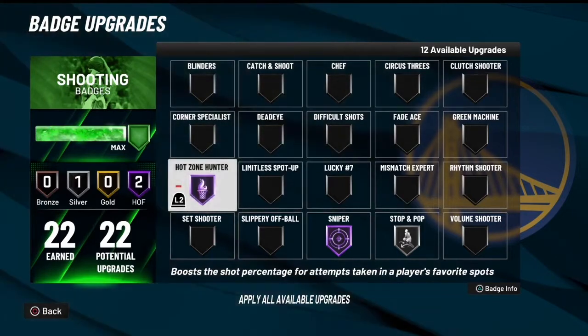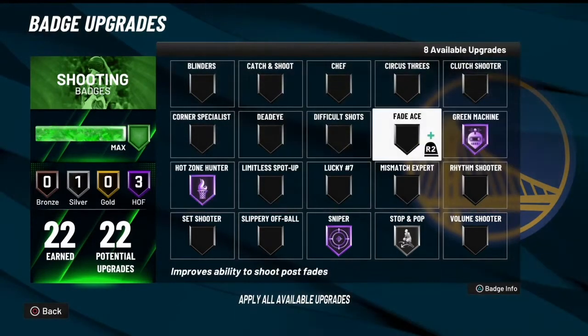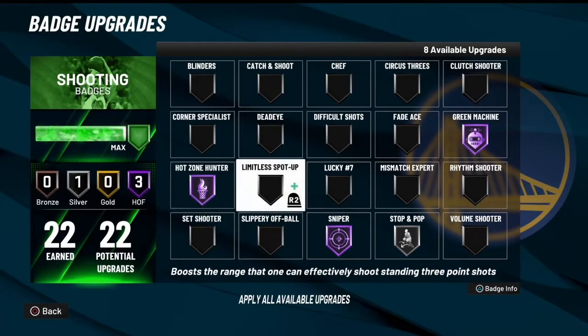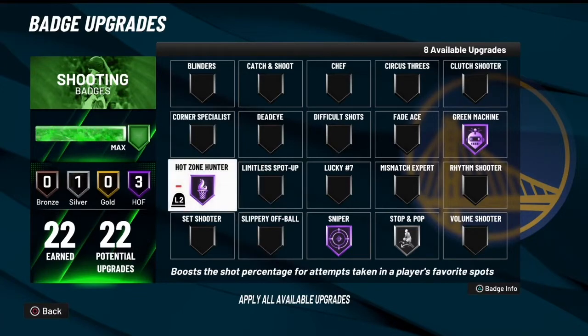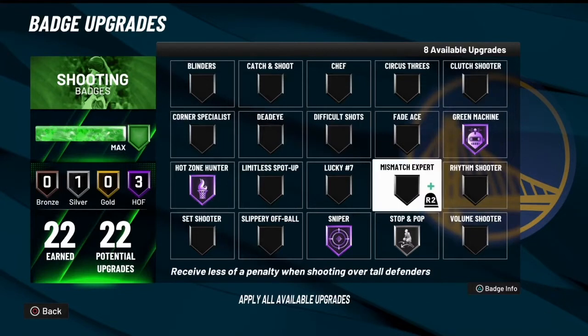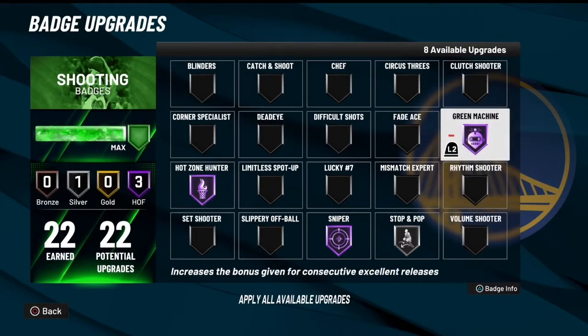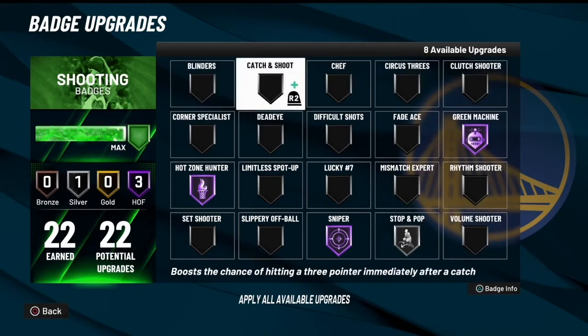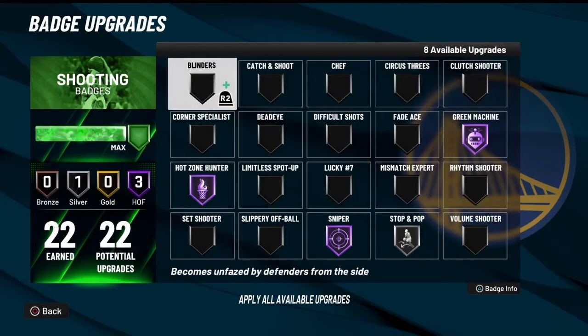I like to go with Hot Zone Hall of Fame and Green Machine Hall of Fame. Hot Zone has always been good every year. It's gonna boost up your shot if you stand in your hot zones. If you go into your MyPlayer settings you can see your hot zones - my hot spots are all around the court. Green Machine - you really don't even need this on Hall of Fame, but I'm gonna keep it on Hall of Fame. I do plan on switching this up and putting on something else like Clutch Shooter or Limitless Spot-Up, but I ran Green Machine Hall of Fame.